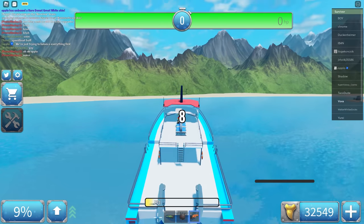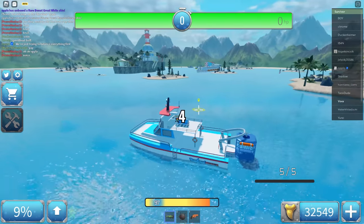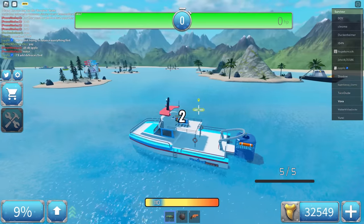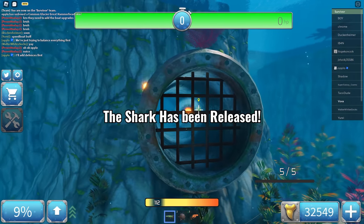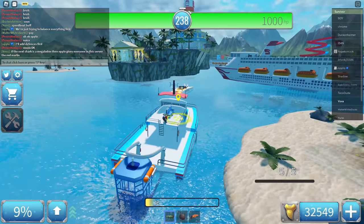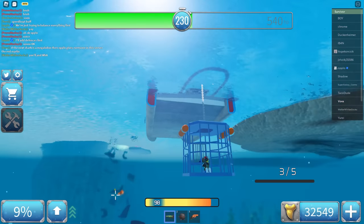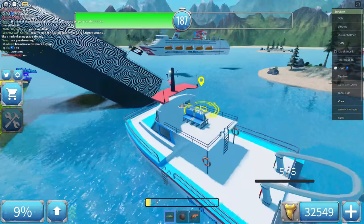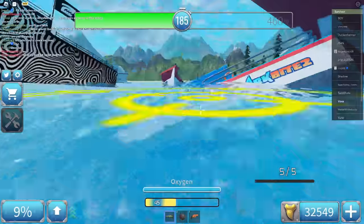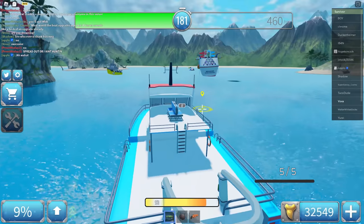I've recently changed to the rocket launcher as my main gun — I think it's better, but honestly the shark blaster is just as good. I already know it's not a Megalodon in the chat. The shark is right here — Oppo, go kill the shark! Let's just pretend this is normal and go for the shark.